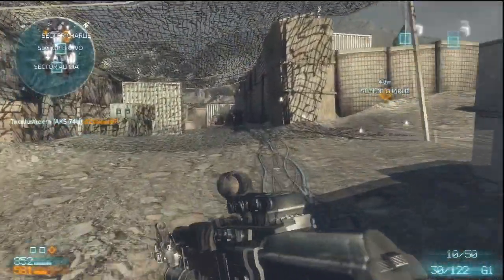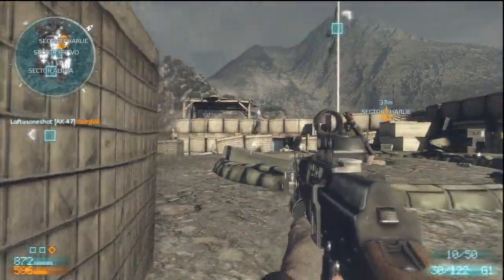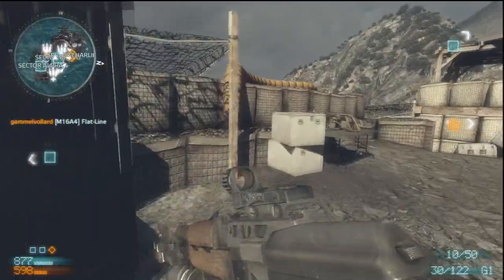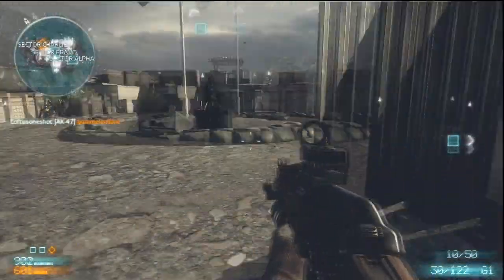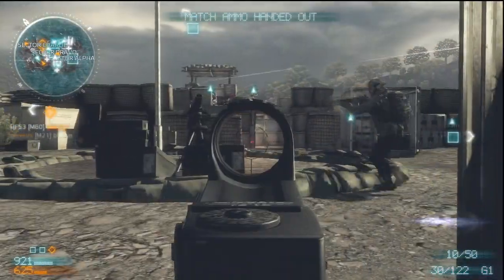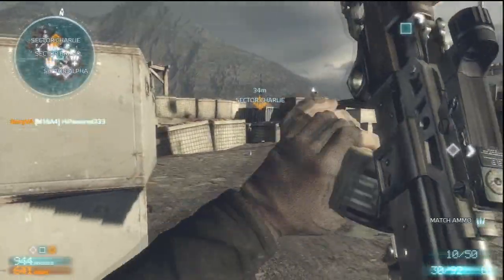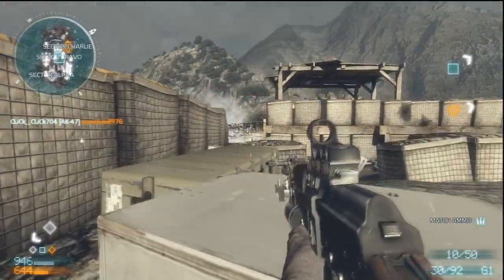I didn't know you could get back there. I've never played this map on the beta — they didn't have this map, so it's kind of cool and different. You can jump on things, which is cool, get on top and look across. Look at this — this is a nice little spot here. Just keep on picking up kills over and over again.